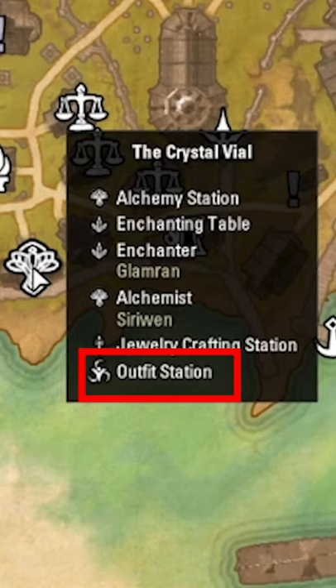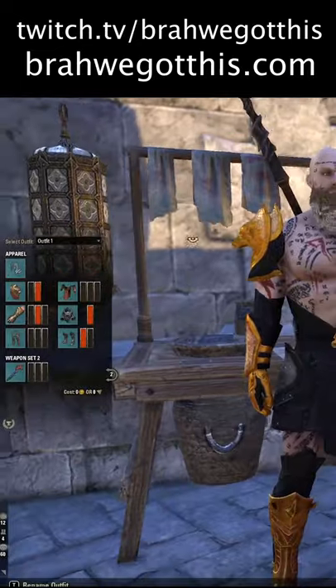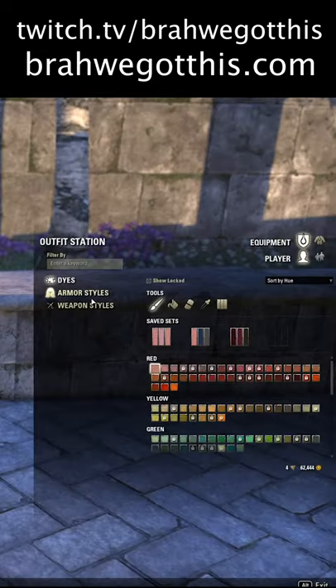It's not that one — it's the one at the bottom that says outfit station. They are everywhere. They are also in our guild hall and in many houses. But all you got to do is go to the outfit station, and here you just need to unlock your outfit, and then all you've got to do is go to your armor styles.